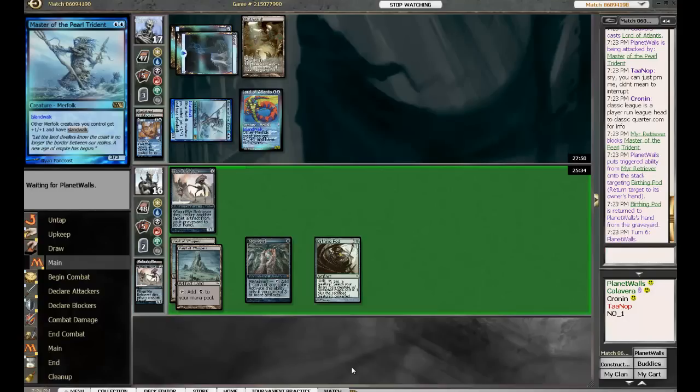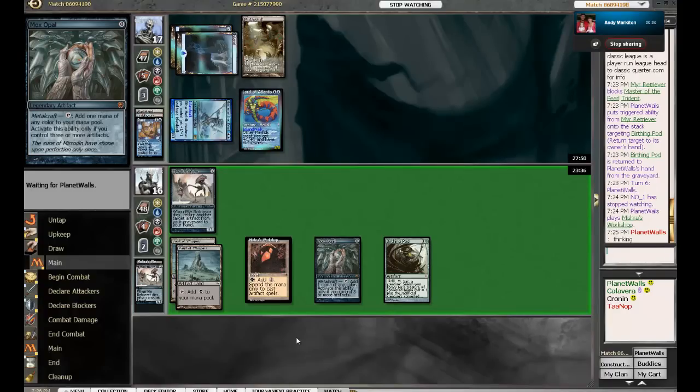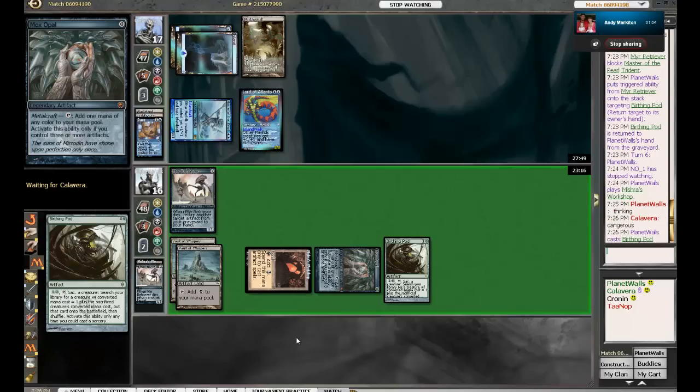I'm not sure what Planet Walls would dig for here — maybe a Junk Retriever. So Planet Walls has a tough decision. He's facing down big beats and needs to make the right play to get out of this one. Could this be a Lodestone? Another Birthing Pod — okay. So he can tick his Myr Retriever up two places, yeah, but it's gonna take a lot of damage doing it, which is quite dangerous actually.